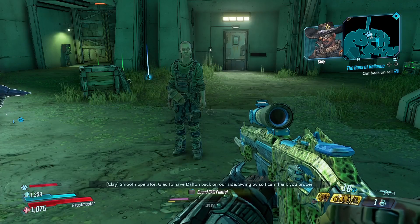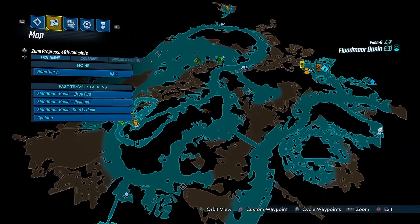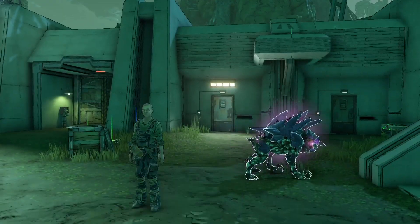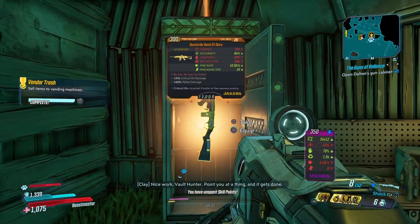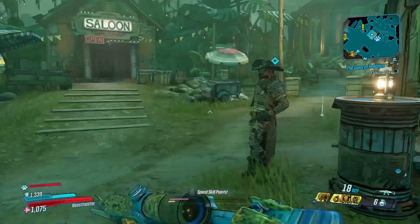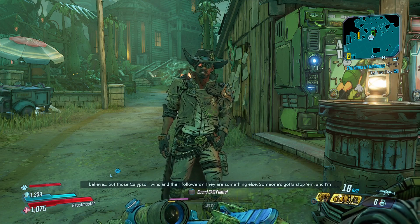Alright, let's head back to Reliance. Glad to have Dalton back on our side and complete this mission. Let's fast travel back. [Clay]: Don't forget to open Dalton's cash — you earned that. Open Dalton's gun cabinet. Let's see — yeah, I was right. It's the same gun — level 26, 300 item score. This is where most of you guys will get your first legendary, if you don't get it from a random drop.